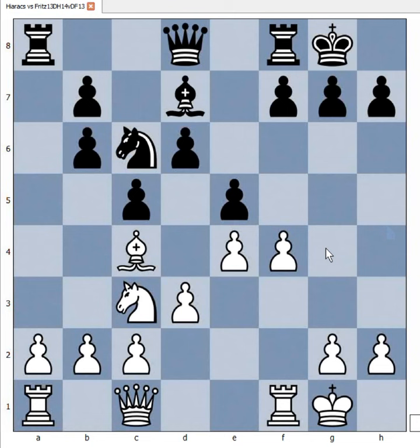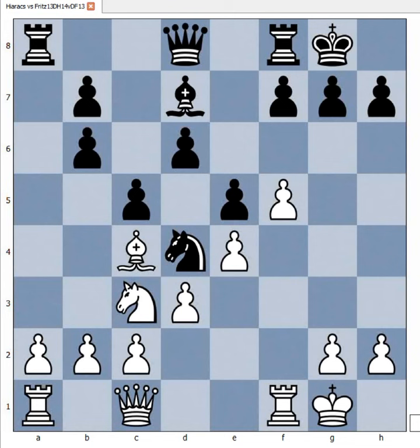Bishop to d7, a developing move. f5, gaining space on the board. Knight to d4. We have reached the critical position of the game — it is white to move and to play a winning move. If you wish, you can pause this video and try to find the winning move. Ready? What did you find? Would you play this? f6.